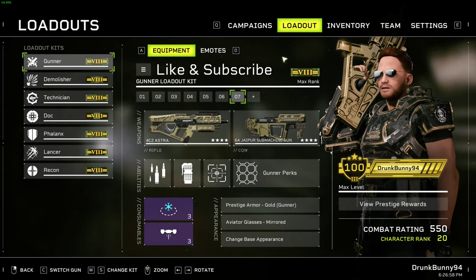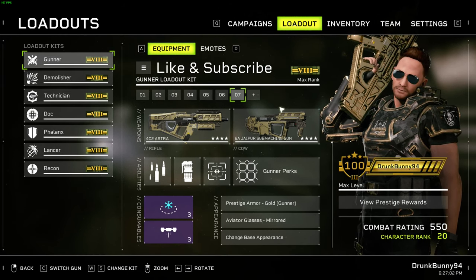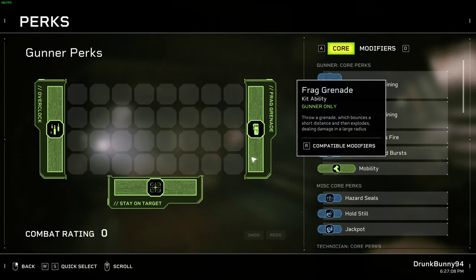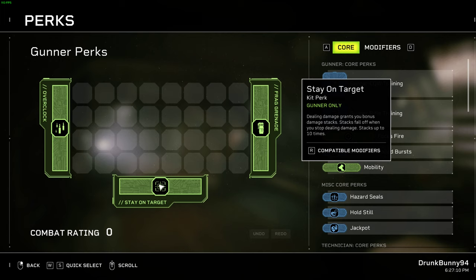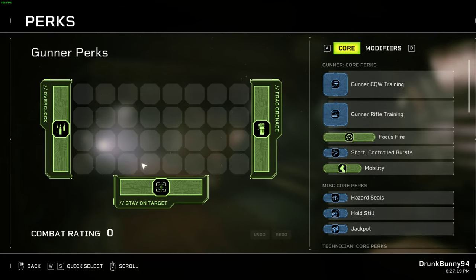This is going to be my guide for Gunner. Gunner is a very simple class. He has a team-wide damage boost on Overclock, a Frag Grenade, and his passive is a 20% damage bonus that he stacks up on hit. The real question is: what does Gunner bring to the team?